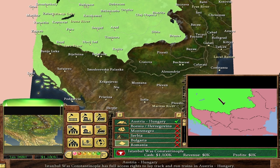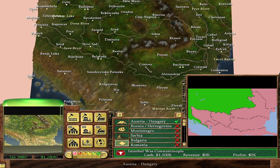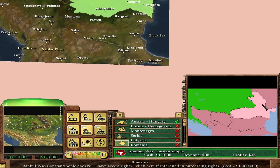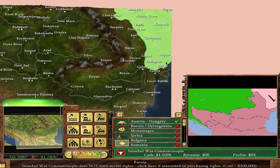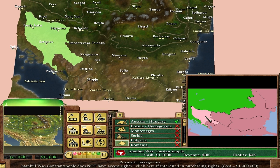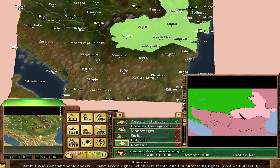Territories — this is kind of important. Right now we can only lay track in Austria-Hungary, which is luckily a lot of land. We'll have to go through the Ottomans at some point. Theoretically we could go through Serbia then into the Ottomans, or it might be nicer to go through Bulgaria or Romania. Russia is cheap but out of the way, and the cities aren't very good. We also have Montenegro and Bosnia — I'll probably stick with one or two of those three, then down to the Ottomans.